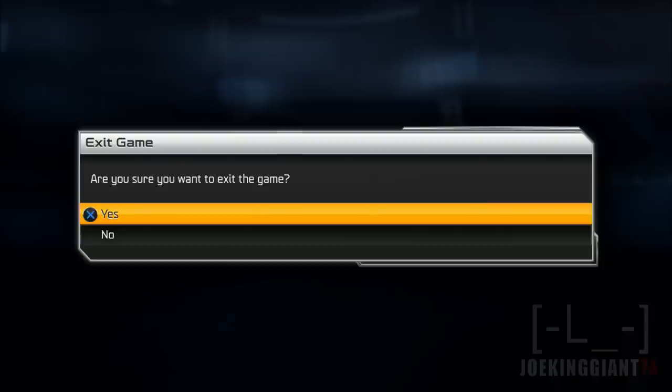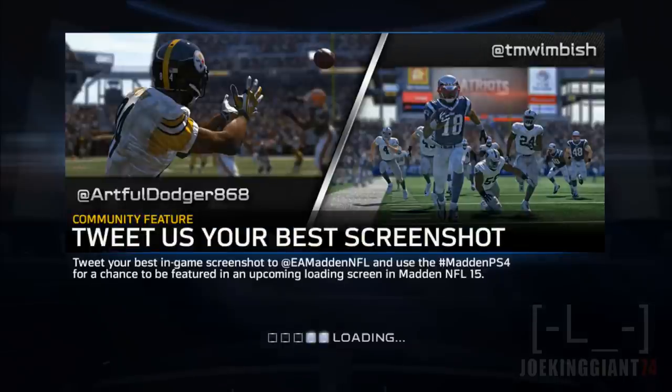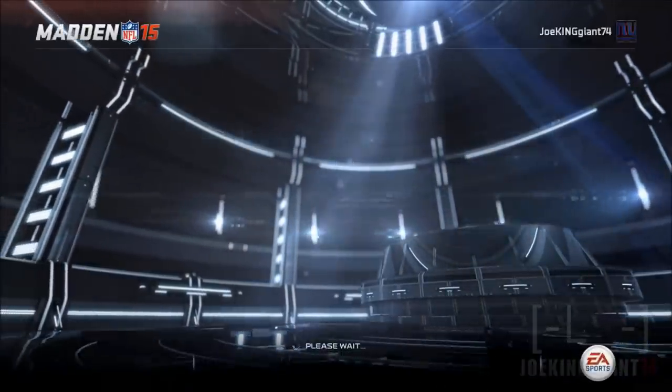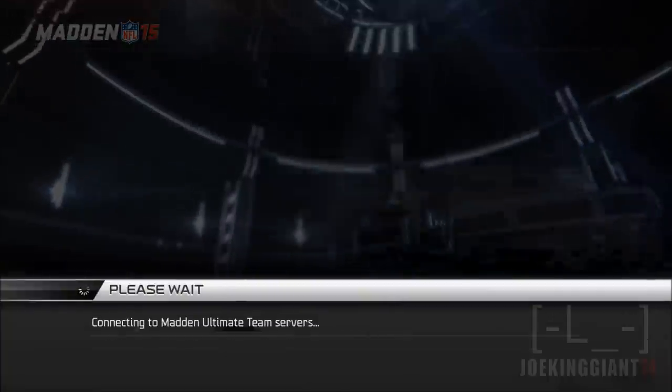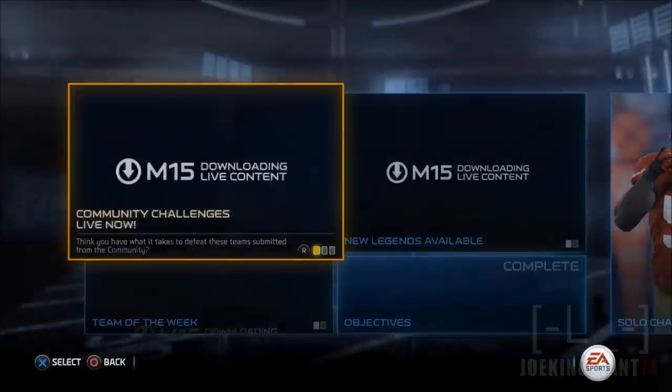Anyways, after completing the New York Jets solo challenge, hopefully I get Geno Smith or somebody for ground and pound, because I really want somebody from their offense. If not offense, then defense — Dee Milliner or somebody, just to fill in, maybe Landry — that would be cool.